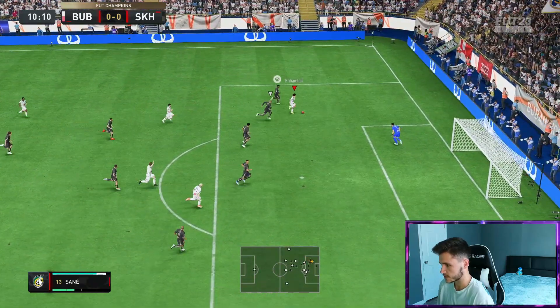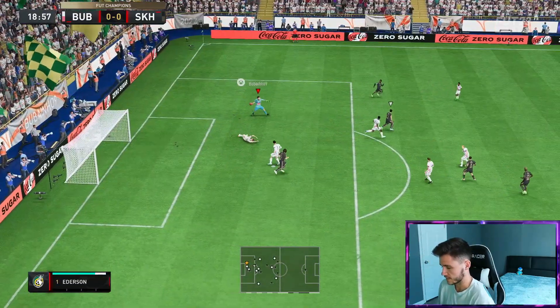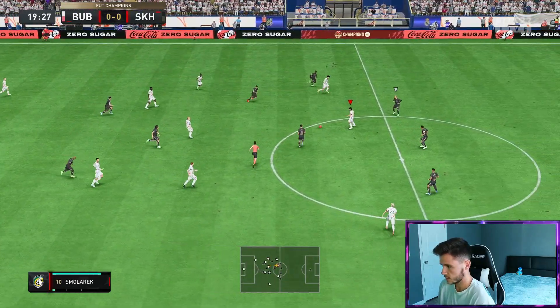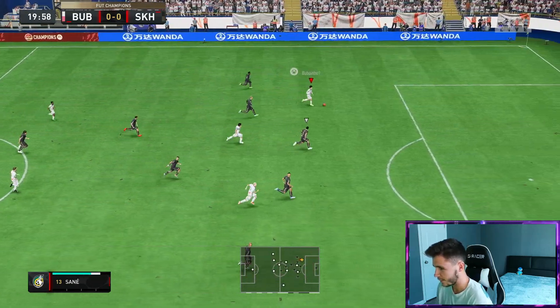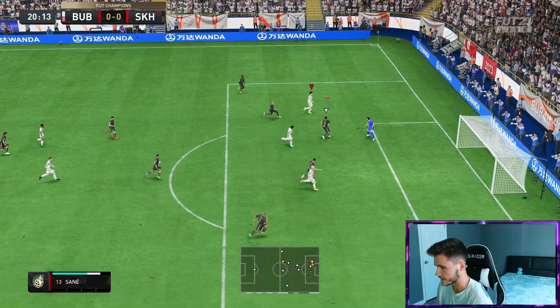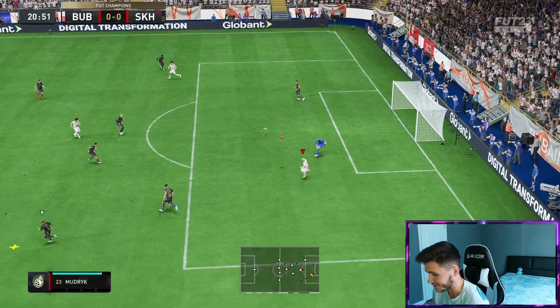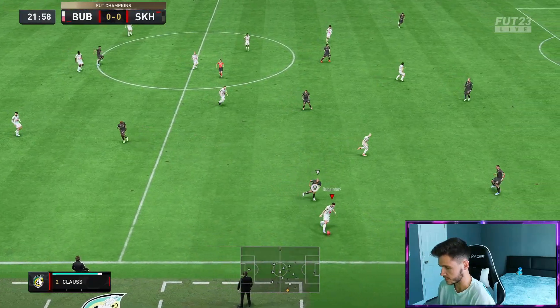Touch, touch, finish — what a save from Alisson, quick off his line. I have to team press. Sané, nice little touch right there, trying to get him in behind. Lovely run from Leroy Sané — do I go for a power shot? No, go for the dink. Leroy Sané — I don't know how that didn't go in. That's lovely pressure from Klaus.